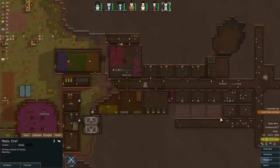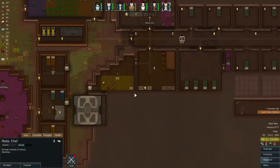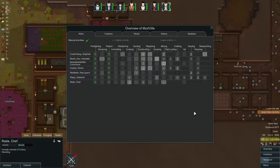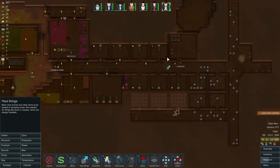We've got an idle colonist — that's not gonna fly. She doesn't have any mining to do. Should we set up some more mining jobs? Why is she not cooking? Oh, we don't have power. She'll be able to cook soon. Let's set up some more mining orders and get out some more rooms. This room here is going to be for the hospital; these rooms will be bedrooms for now but will turn into prisoner wards later.